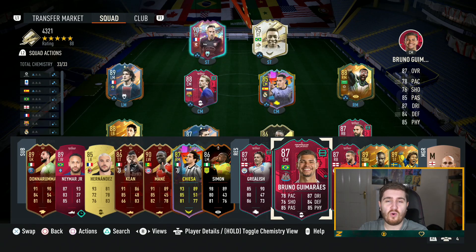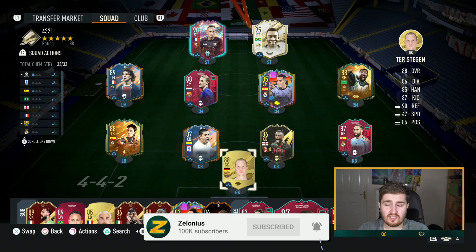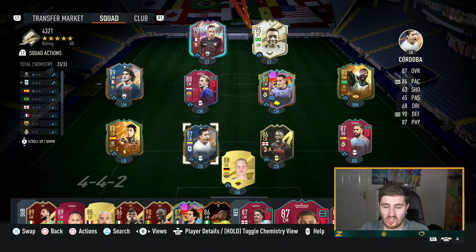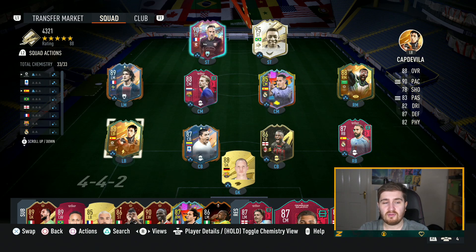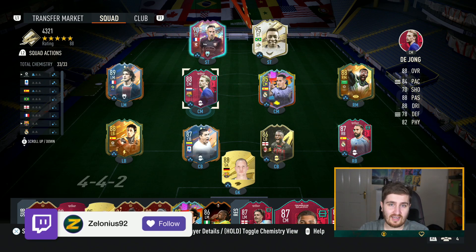Hey guys, Zelonius here. Welcome to another video on the channel. We've got another post-patch updated tactics, and we're here today with honestly probably the most disgusting attacking formation in the game — one that a lot of pros seem to be running. It just gets infinite options on the attacking game, a little bit riskier defensively, but it is a top-tier meta formation this year. It is the 4-3-2-1.